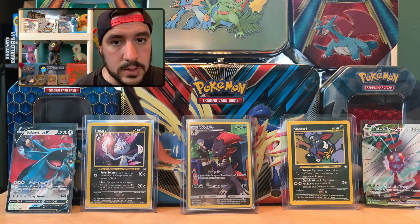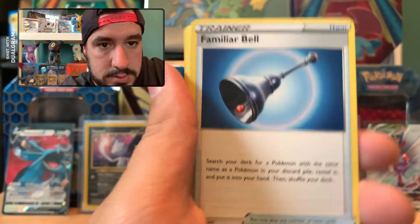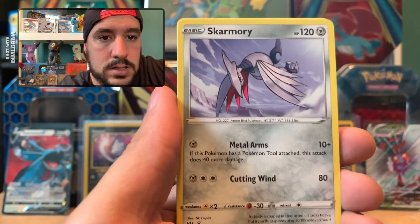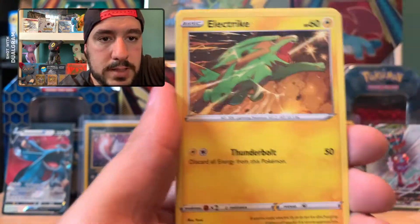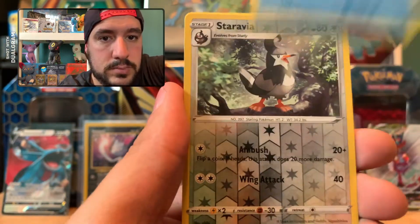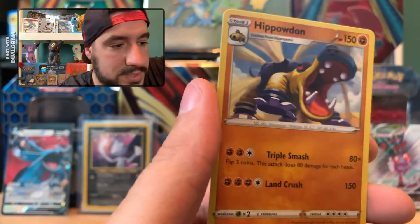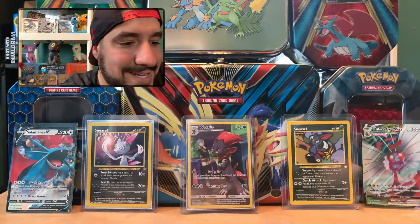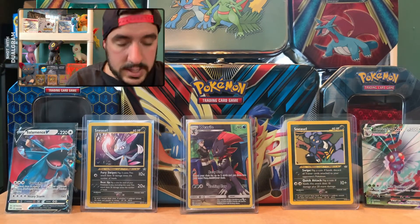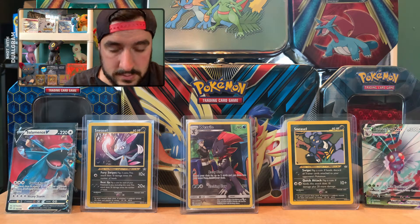Can we stay hot or are we going to cool off? Pack 3: Steel Energy, Familiar Bell, Struggle Gloves, Klang, Skarmory, Pansage, Electrike, Fletchling, Galarian Mr. Mime, Staraptor Reverse Holo, and our third rare — not a Full Art this time. I knew the luck had to run out eventually, but that's okay. We are ahead of the curve in terms of hits so far.